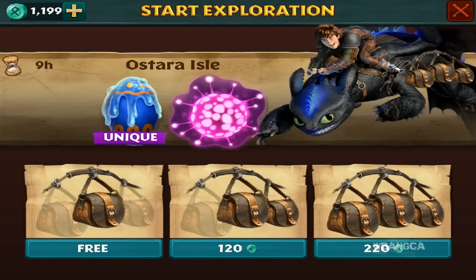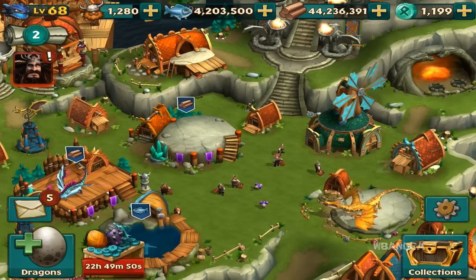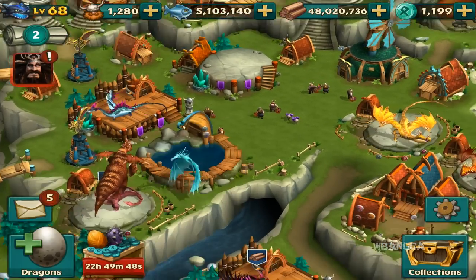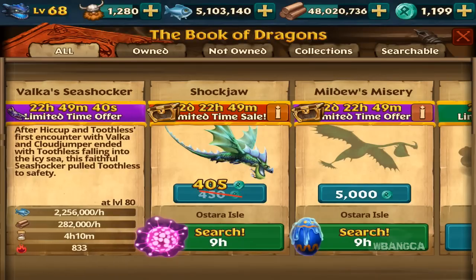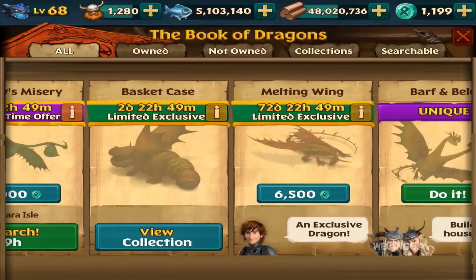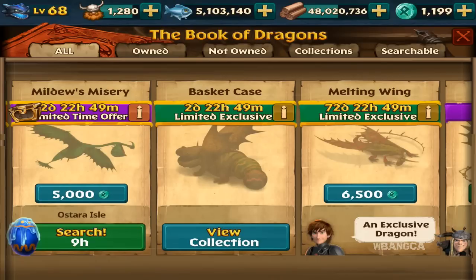Searching for it is going to take nine hours — that's a really long time. What else is new? Twenty-two hours to search for the Sea Shocker, the Bookcase Dragon, and the Melting Wing. Those are some of the new dragons available in the game.